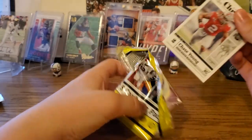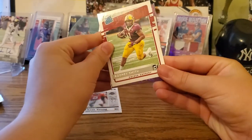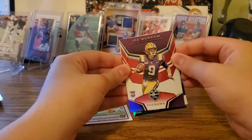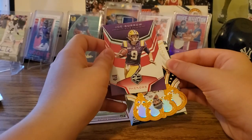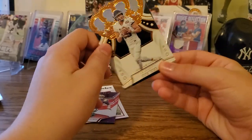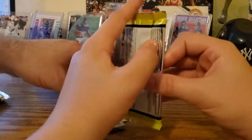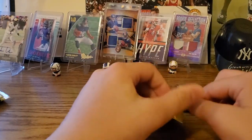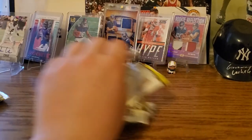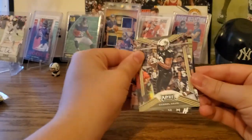Got another Chase Young — number two, second pick. Rodney Smith. Got another holographic Joe Burrow — nice. Phenoms Limited — oh, Limited, yes, that's a nice one, definitely not Luminance. Got Jordan Love and Antonio Gandy-Golden. The auto could be in any pack — they tend to put the auto in the last pack and memorabilia in the thick pack if there is memorabilia.